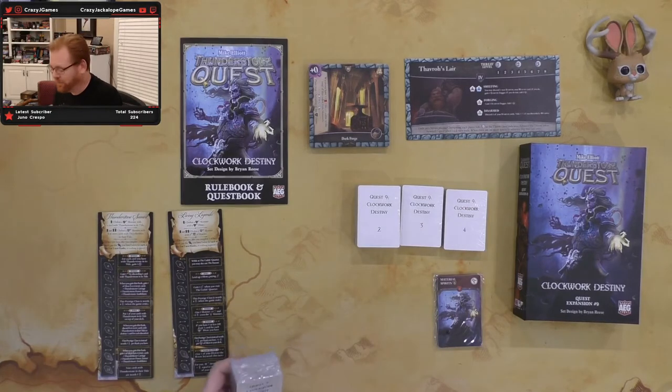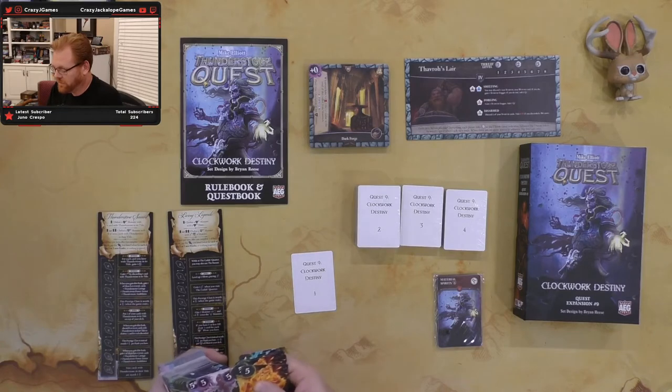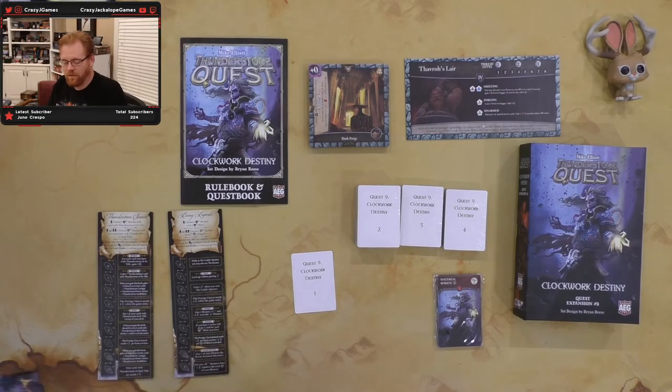Let's get to the fun part — let's open some cards. So we have Clockwork Destiny pack one. I'm going to take a look at some monsters first. We've got material spirits and undead material spirits. I'm going to grab them by group and go through them that way.